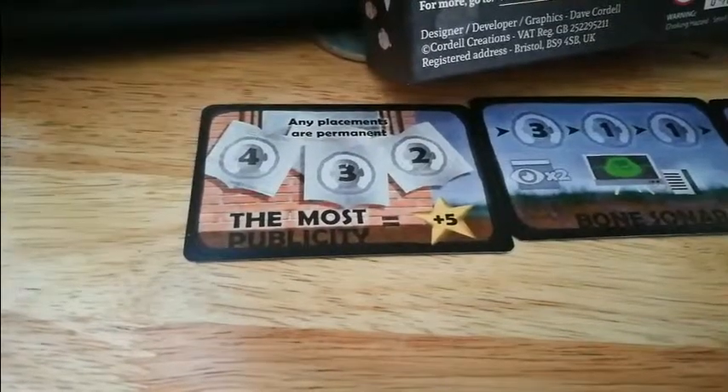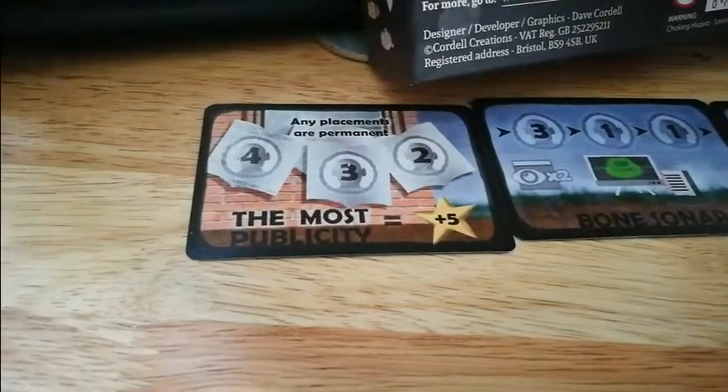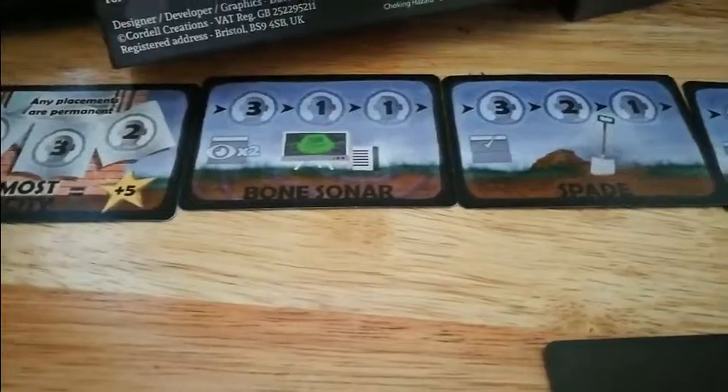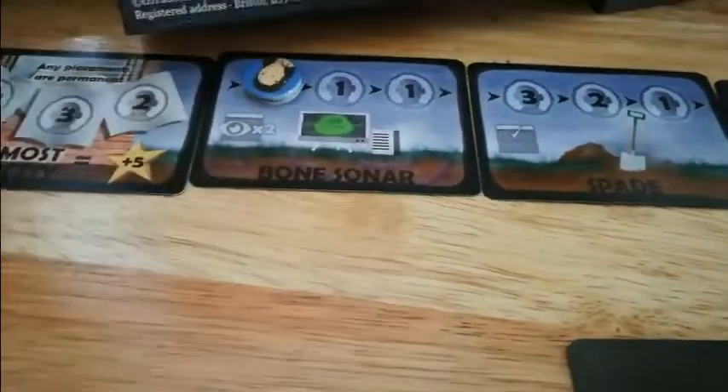Now I'm going to explain the tool cards and what they mean. The first thing you need to know is that you place your workers in the numbers given. So if I wanted to use the bone sonar before anyone else, I would place three of my workers there. Someone else could put a one there and a third player puts theirs there.